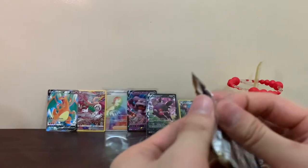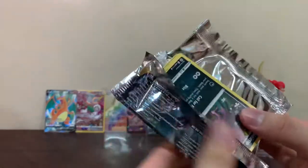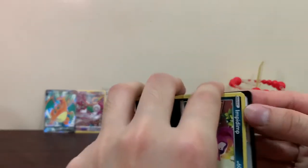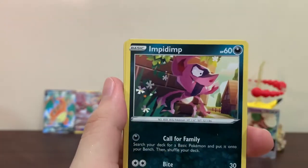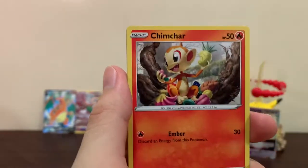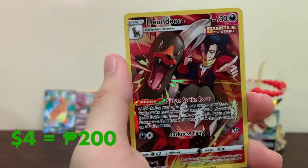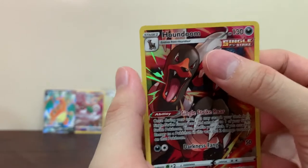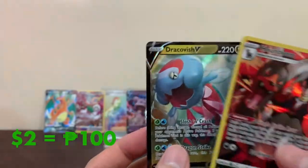We're down to our last pack, guys! Let's pray for some last pack magic from Arceus himself. Let's go! Here we go - our last booster pack! We got Gabite, Torkoal, Double Turbo Energy, Impidimp, Golett, Castform, Charmander, Baltoy. This is our fourth Houndoom - this guy should not show up anymore. And the last card - a Drakloak. We already have this one, so our last pack did have a duplicate. These two we already pulled.